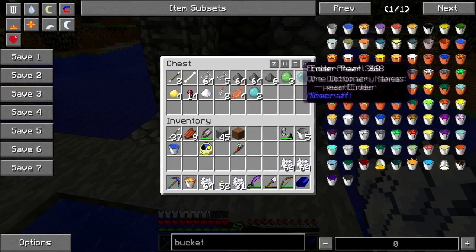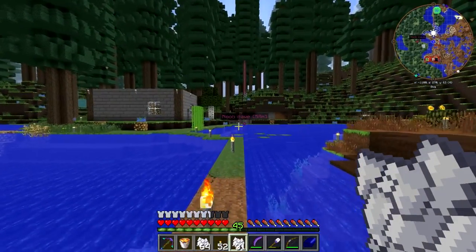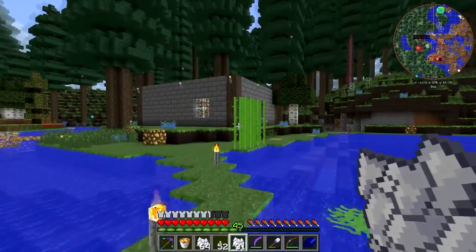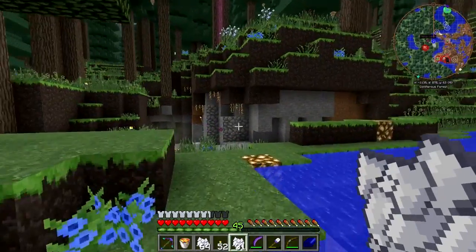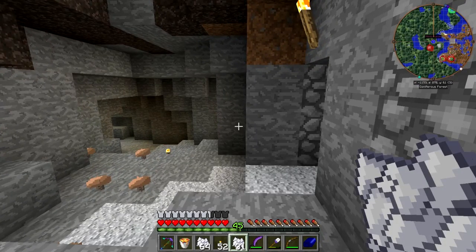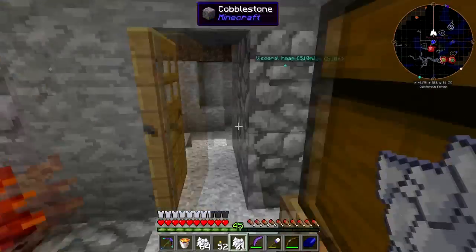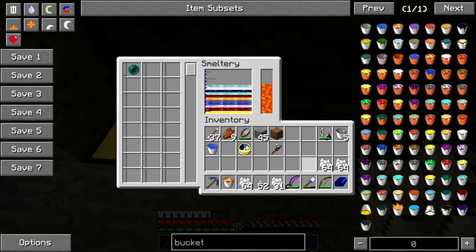Before we do that, let's go over to the smeltery and toss this rotten meat and this ender pearl in. That's one of the other things I've got going right now — endarium. Turns out Tinker's liquefied ender and residual ender interchange, so that's two buckets in one. Endarium is ender pearl, silver, tin, and shiny. I don't even have enough ender in there to make even a little bit of endarium.